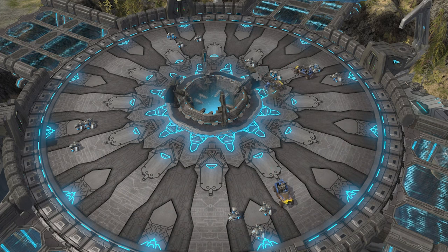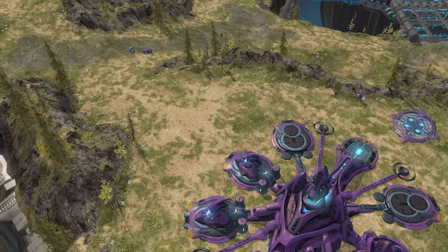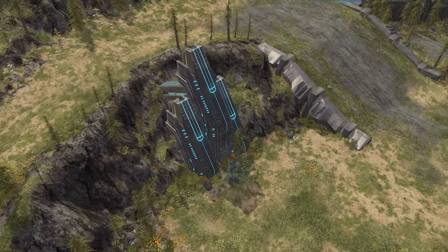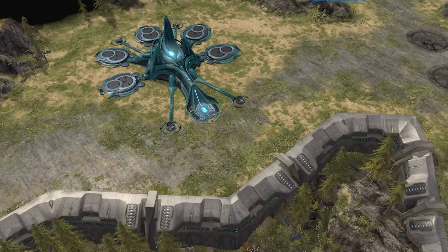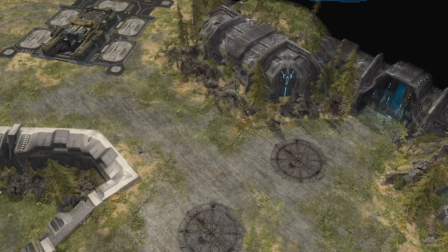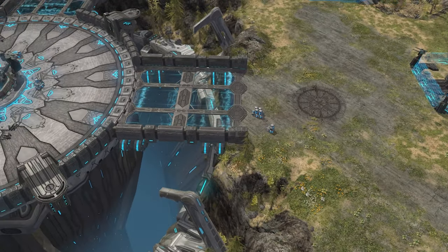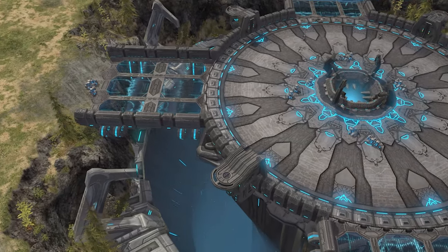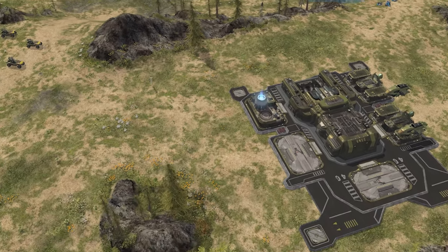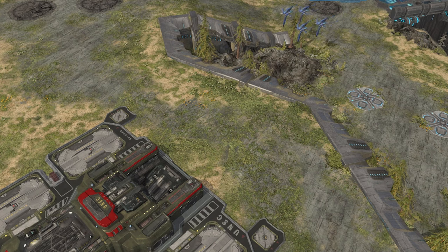Behind each team's main base there is a single open base slot that either you or your ally can take — definitely want the UNSC player to take it since they need more eco to get units upgraded. Repository can be difficult to hold down an expo on besides the one behind your base, because you and your opponents have equal distance to get there. These side bases are scouted very often, so if they're discovered they'll probably go down soon. The Super Sentinels are actually somewhat decent on this map for stunning enemy tanks and warthogs.